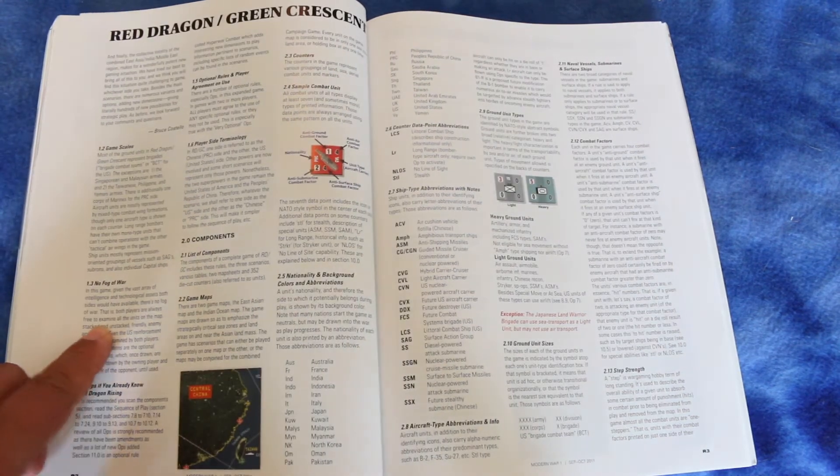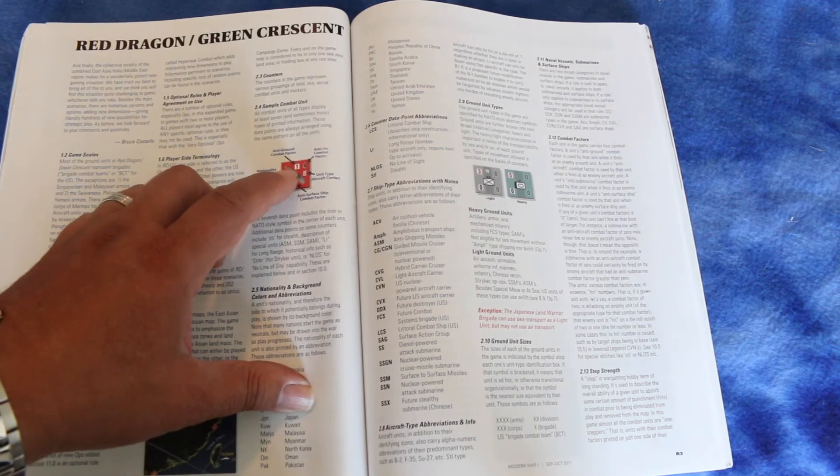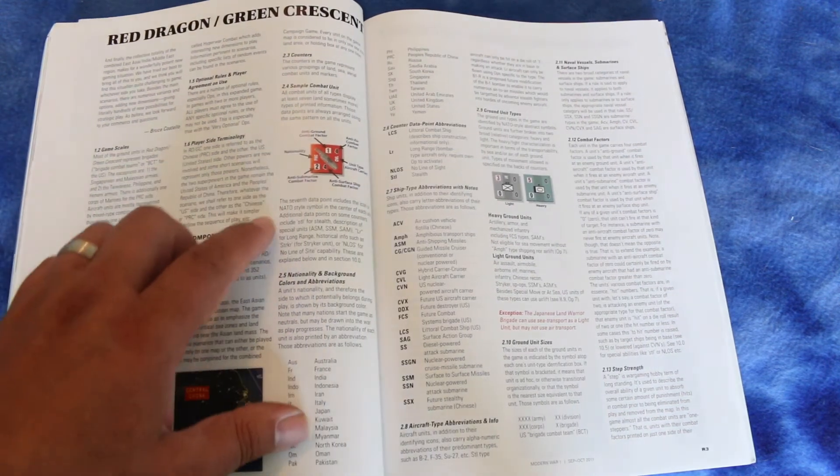There's no fog of war in the game — interesting. The ships have an anti-ground combat factor, anti-air combat factor, unit type, anti-surface ship factor, anti-submarine factor, and a nationality.